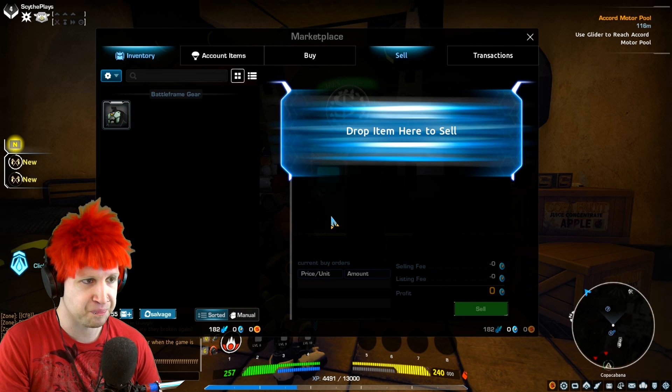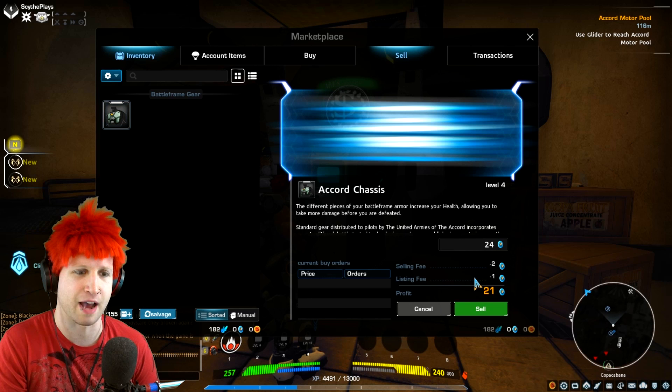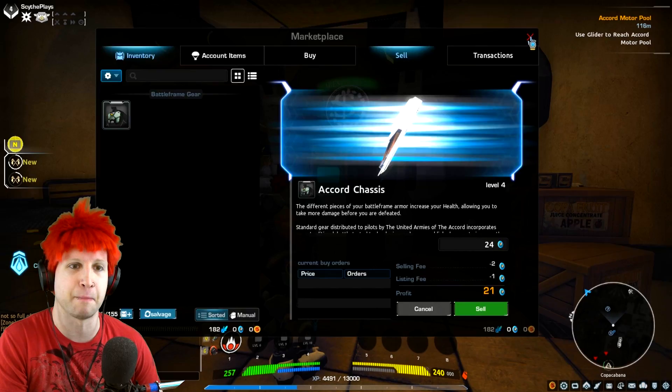You can see right here, we could actually sell this battle frame if we drag and drop. The game actually automatically calculates the selling fee — minus two, whatever this currency is — plus the listing fee minus one. And then the profit we're gonna make is twenty-one. It also says the cheapest and average price on the market. So this market is actually very, very intuitive — you can sell stuff very quickly without needing to learn much.